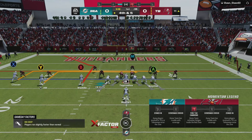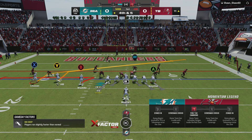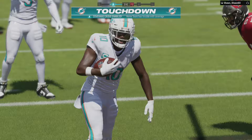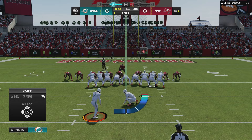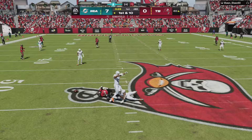We're going to get a little risky. This looks like man coverage — we're going to do a double slant with the zig route, but make it look like the RPO. That was a risky pass right there, but a lot of times when a user sees that zig, they gravitate towards it — if he didn't pick up the zig, it would have been open. That was a high-risk, high-reward type of play, but it went in our favor. This man is 0-5 with a pick.